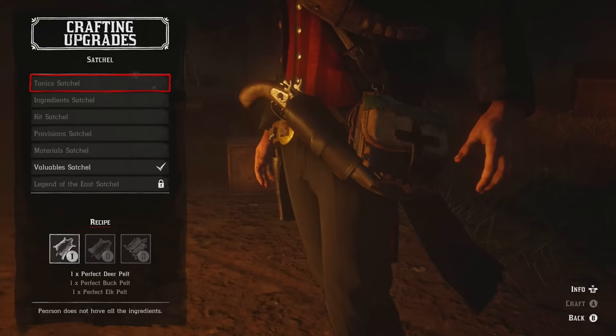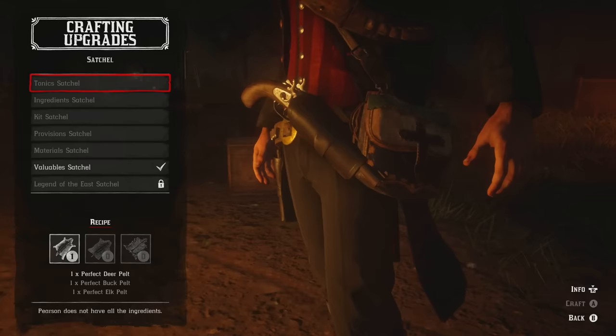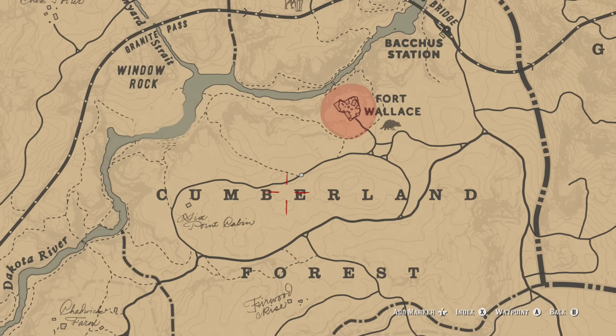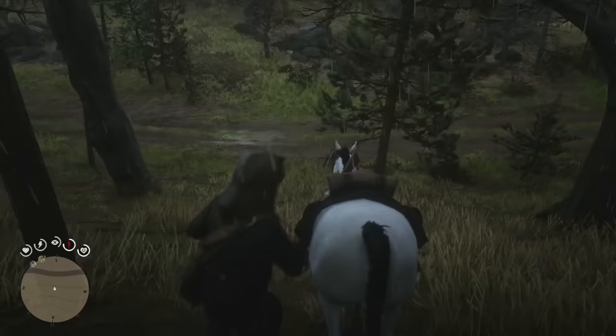First up is the Tonic Satchel. In order to unlock it for crafting you're going to need to purchase the leather working tools and upgrade the medicine wagon twice, which can both be done through the ledger in camp next to the contribution box. The recipe is a perfect deer pelt, a perfect buck pelt, and a perfect elk pelt. A lot of the satchels require deer pelt, so I'm not going to go through deers multiple times. Any of the animals you need, there will be a link in the description to the timestamp of the video where I show you how to get the perfect pelt for that specific animal.